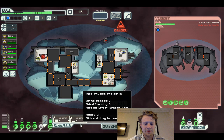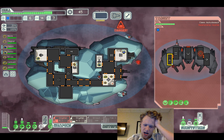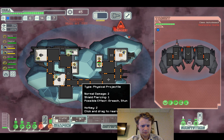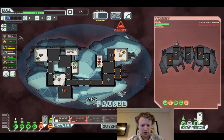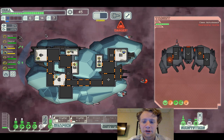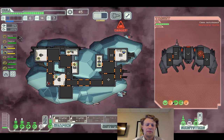Alright, bada bing bada boom. Let's go for the shield first — make sure they can't get that going. You guys need to go back to your position. We didn't take down the system we needed to, but that's not the case in an ion storm. Ships usually come equipped with enough power to power all their systems — if they have two shields they'll have power for two shields. That's how I understand it, I might be wrong.